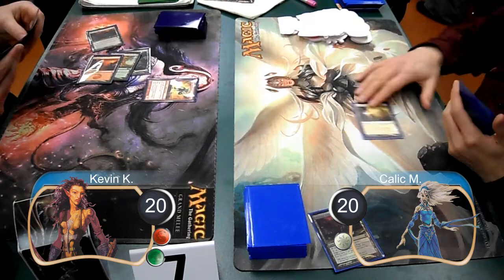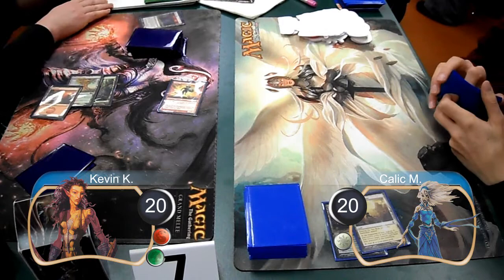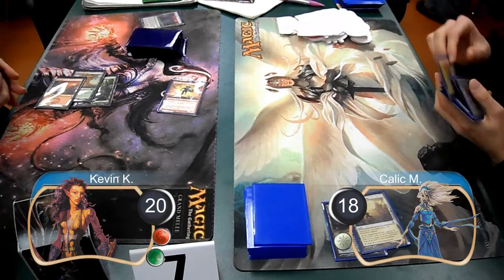In response, Kallik sacked his tectonic edge to destroy my tectonic edge, and then the rune blaster took out his sky ruin, taking him down to no lands. I then attacked Kallik for two with the rune blaster, taking him down to 18 life.